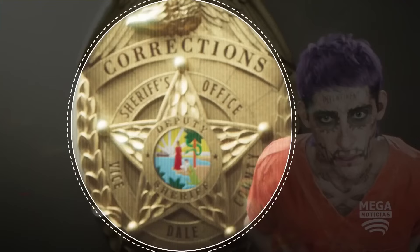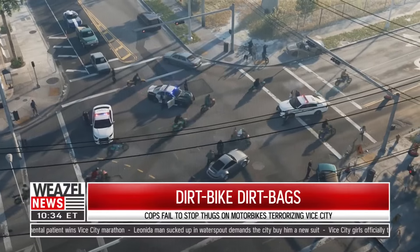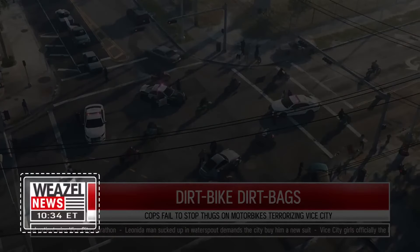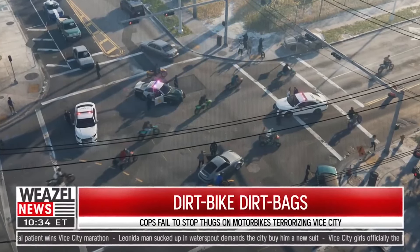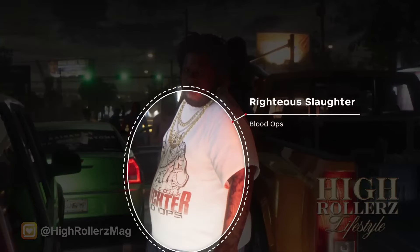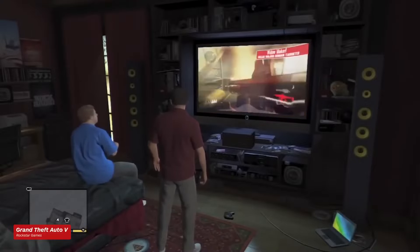A large Florida-style police badge features writing referencing Vice-Dade County — another county to add to the list, suggesting this is going to be a really big map. We can also see what appears to be a motorcycle gang, perhaps our first look at one of the gangs Lucia will be working with. The same 1034 Weasel News building returns, this time showing an aerial view of the bikers tearing through the streets. Previous GTA games reflected in-game events via radio news bulletins, so perhaps GTA 6 will take that to another level.